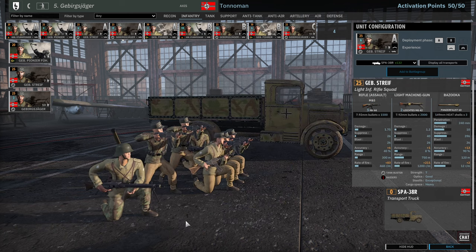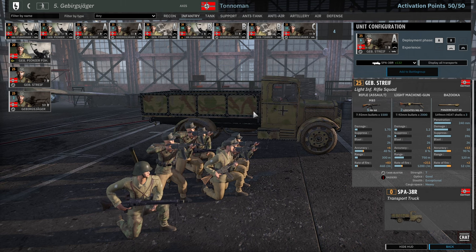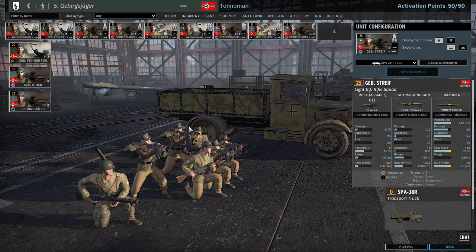Gebir Streif also, at 1-star, has 5 MP44 and 2 MG42. But there's only a strength of 7 in their ranks. It's not the best infantry, but put them on the edge of a forest at 300 meter range and they will shred everything. So they have a very specific use — basically forest edge or town fighting.